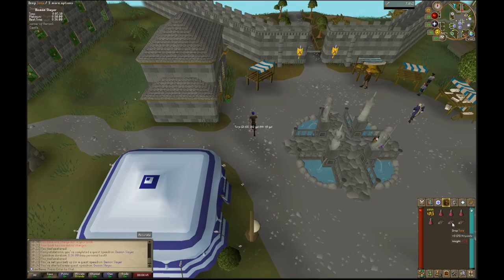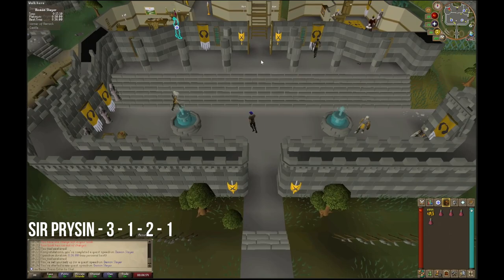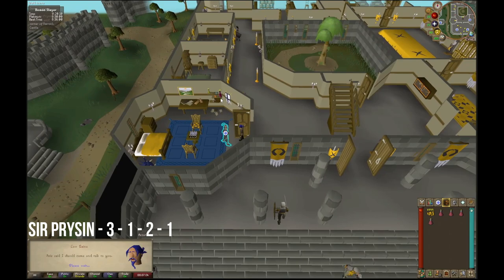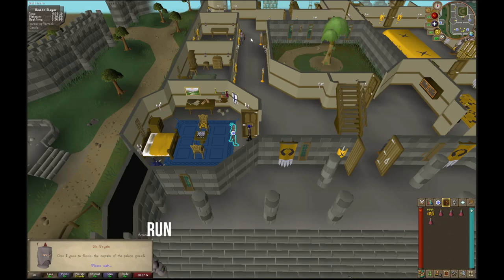It is now that the speedrun has officially begun. Once at the castle, talk to Sir Pryson using option three, followed by option one, option two, and then option one. After that, space through the dialogue and run north up the staircase.